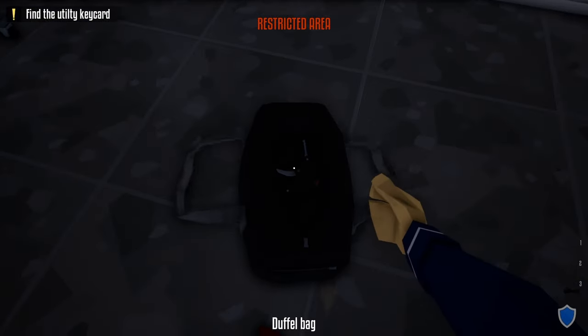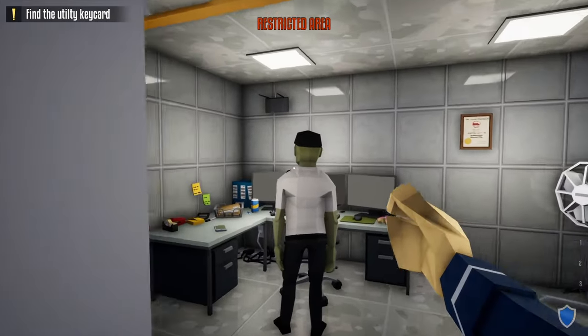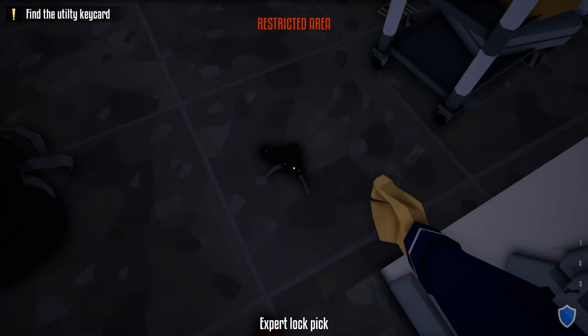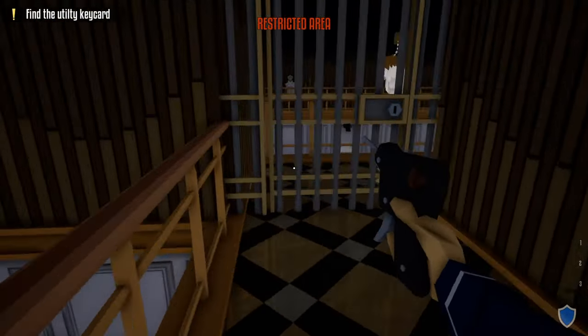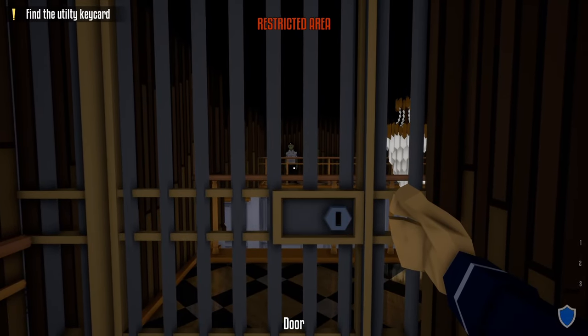Take our lock pick and unlock the door to the security room. After unlocking it, we're not going to take out the guard — instead, open up the door just like this, take our lock pick, go upstairs, and unlock the door at the top of the staircase.